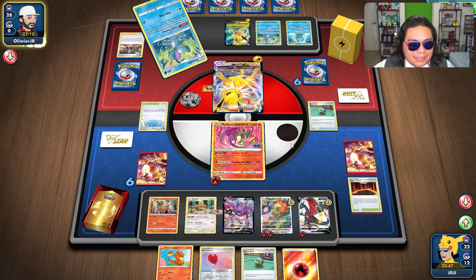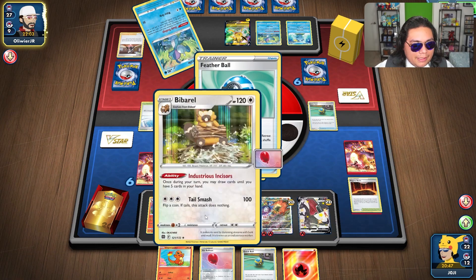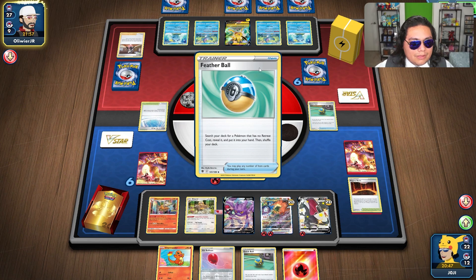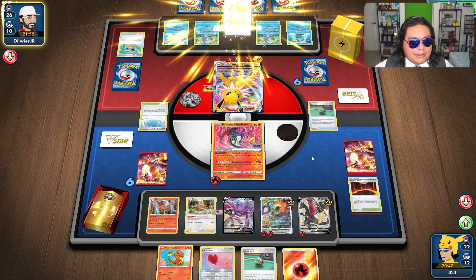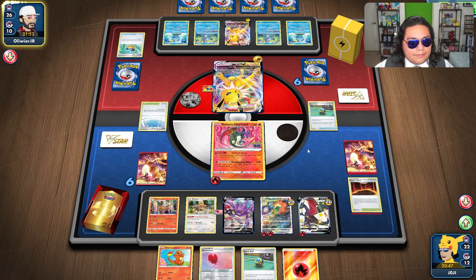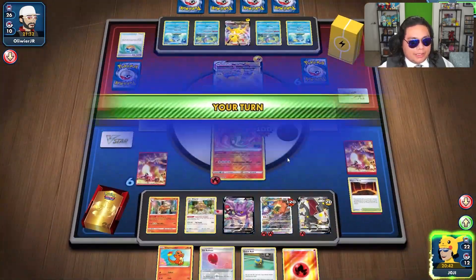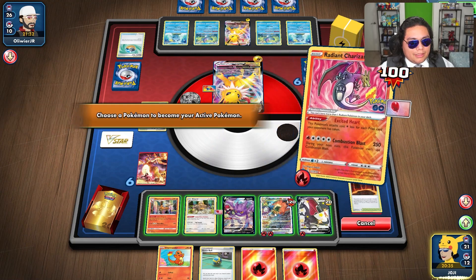So let's see where they put those 100 damage — I'd guess probably on this Charizard here, or maybe a Bibarel. How much retreat cost does the Jolteon VMAX have? I was wondering if it had zero retreat cost — it looks like it does, so they can do that. It looks like they are going for the other one. Bright side — not knocked out. Downside is I have to hard retreat this here.